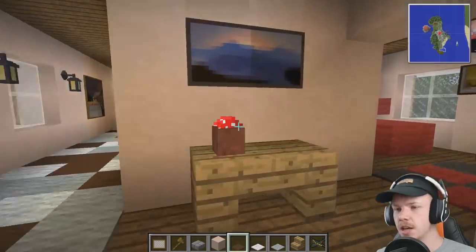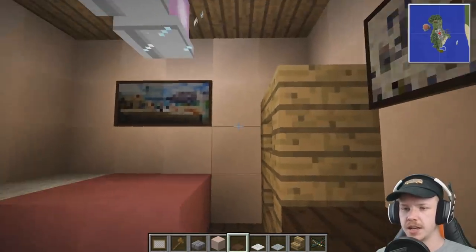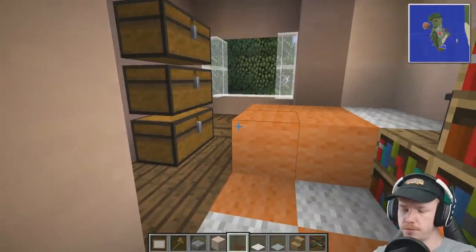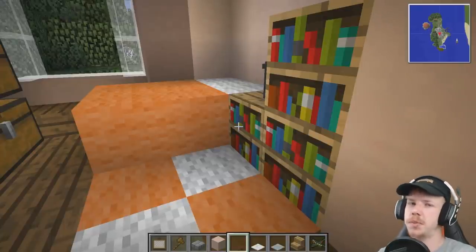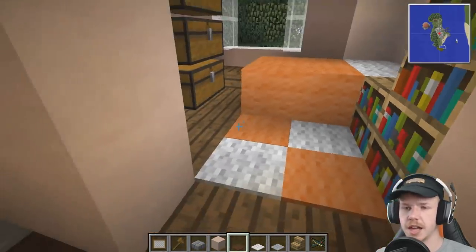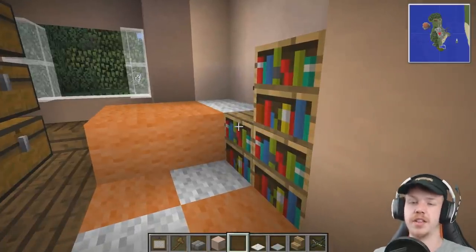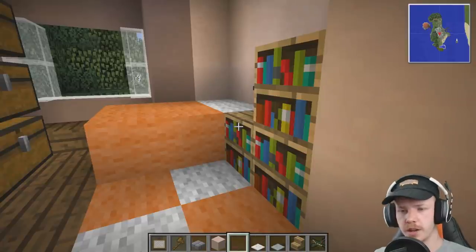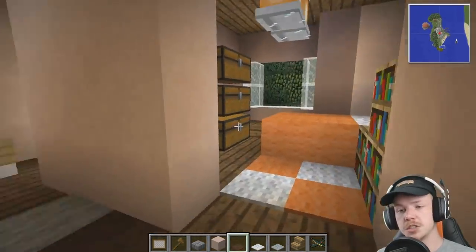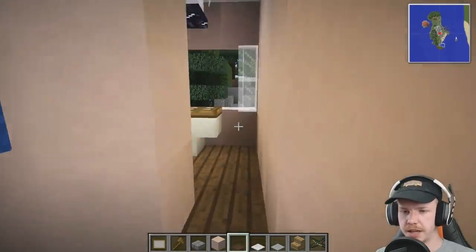Upstairs is now complete. If we come up the stairs, we've got the first bedroom — the red bedroom — with the Xbox and the TV. We've got the little princess's bedroom with a little desk and a wardrobe. We've got more like a chilled-out room — maybe it's a teenager that just plays on their phone and has books to read. And then we've got the master bedroom with the walk-in wardrobe, some nice lamps, plants, and the en-suite bathroom.